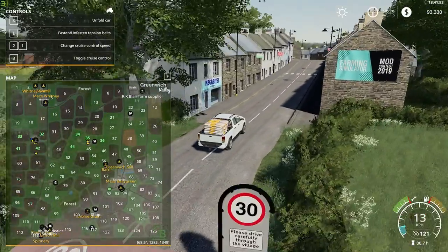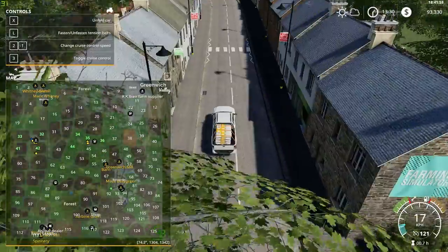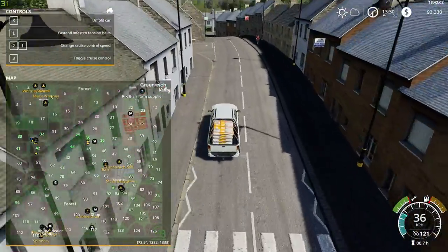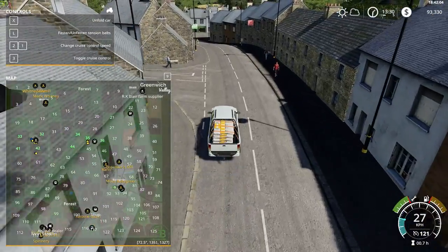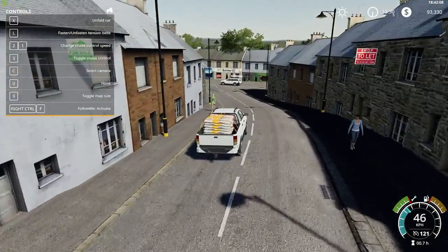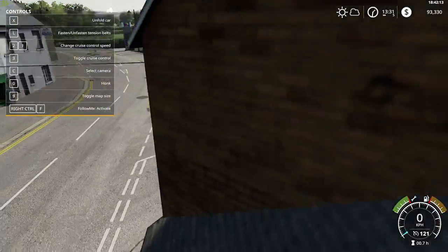Now here we are at Ballygreen. There is a Farming Simulator Mod Contest 2019 sign, and a shot-to-let sign. And there's a give way sign.